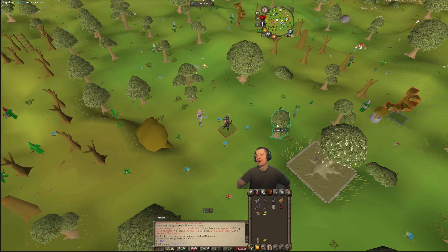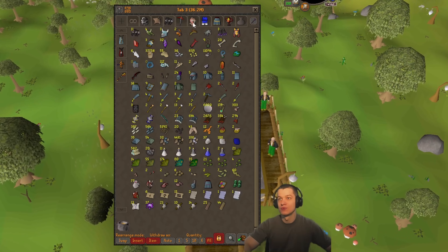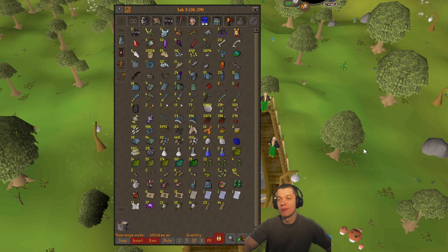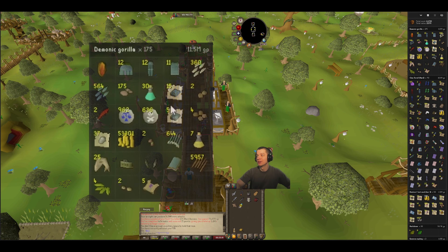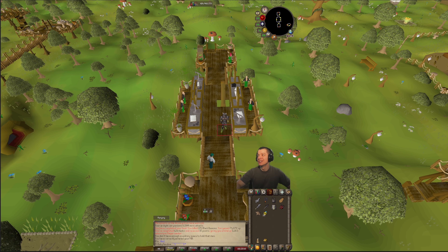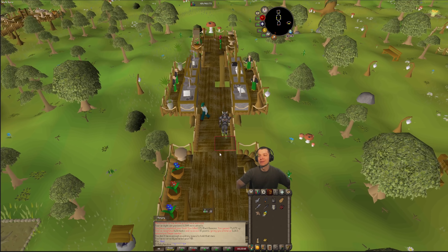If we head on to our bank, I'll show you guys what the bank tab is looking like so far. Currently at 36.2 mil — that zenite shard is definitely pumping up those numbers. Looking at the loot tracker for demonic gorillas, we killed 175 for that task and made 11.5 mil total. Took a couple hours — super nice for making GP on the side if you're looking to do demonic gorillas instead of black demons.